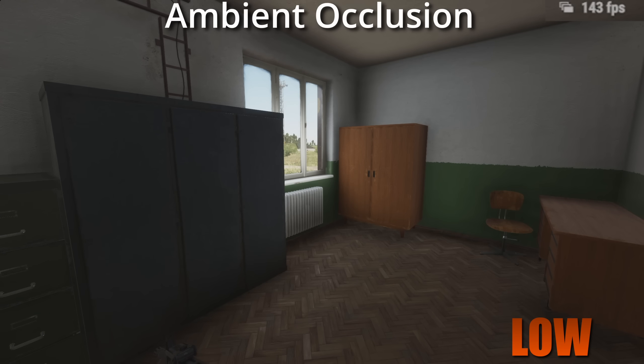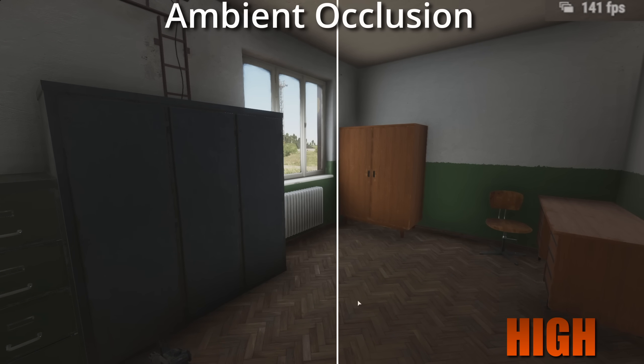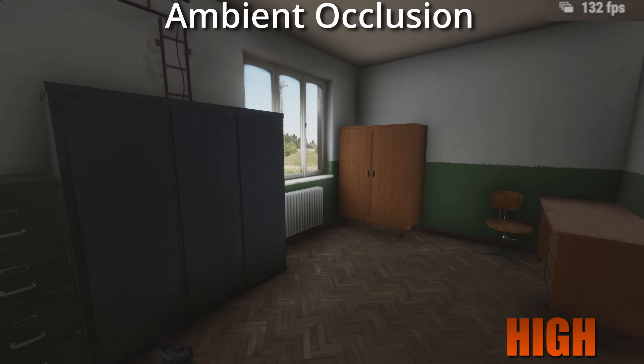Ambient occlusion adds shadows to things that aren't in direct sunlight. As you can see, all the objects in this room — the cupboards, the chairs — get shadows added by ambient occlusion. The main difference I see is from the medium to high setting, that's where it makes somewhat of a visual difference. But for me, this doesn't make a big enough difference to warrant the FPS loss, so I run this on the lowest setting available.